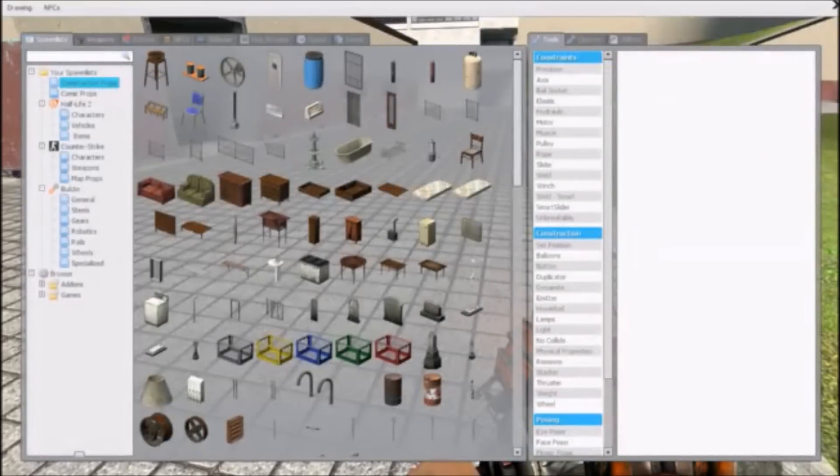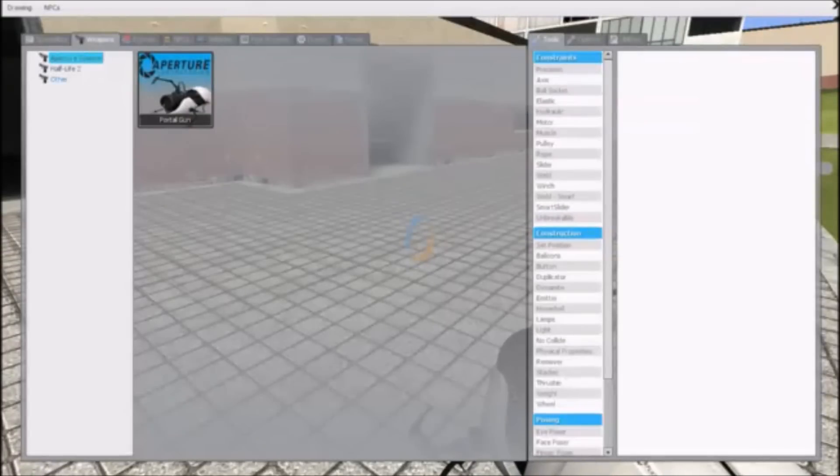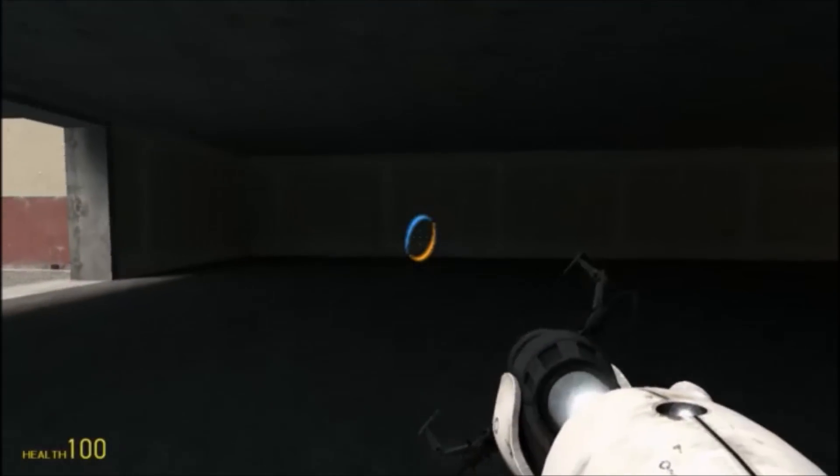Now that we're in the game, you're going to go to the Weapons menu. It's going to be under Aperture Science, and you're going to select PortalGun. If the Aperture Science category or the PortalGun are not there, that means you have a conflicting add-on. Make sure that this is the only PortalGun you have installed.